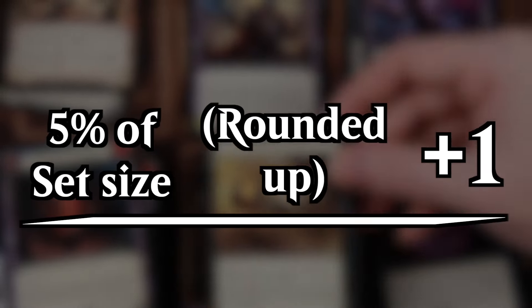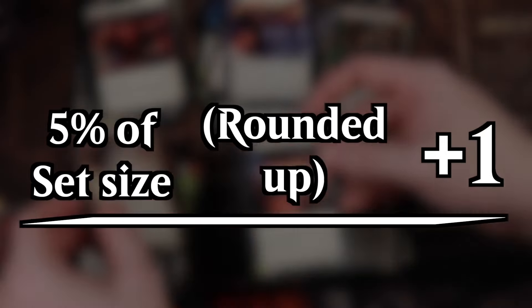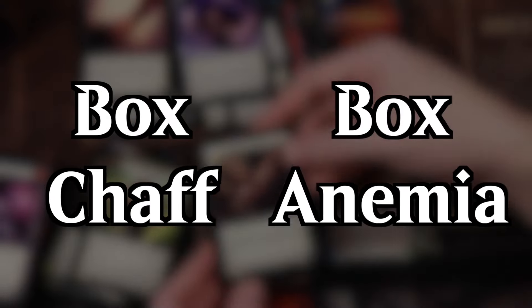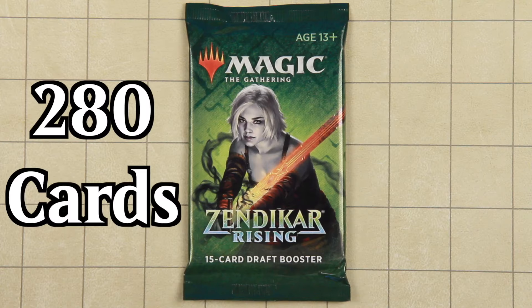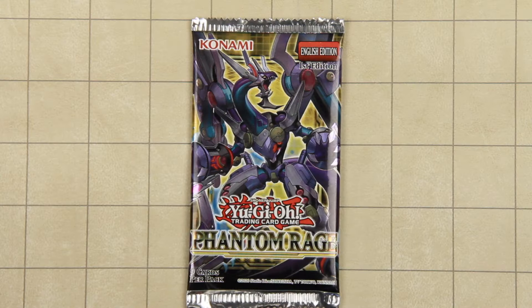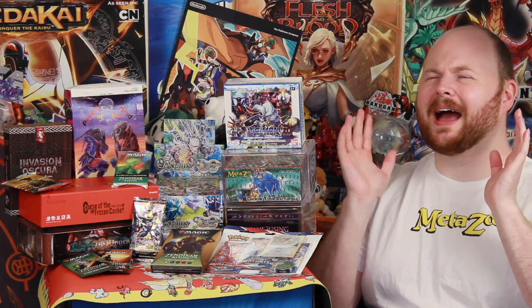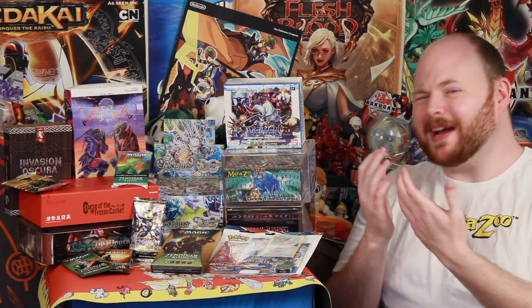This is more a trend I've noticed than a hard rule, and that doesn't mean to adjust your pack size between sets — just set it to a base level, which might be less if your premier set size is unusually large. The biggest thing this pack size does is prevent the problems of both box chaff and box anemia. For example, a typical Magic the Gathering set is 280 cards — 5% of that is 14, plus 1 is 15. An average Pokemon set is 180 cards — 5% of that is 9, plus 1 is 10. A typical Yu-Gi-Oh! set is just 100 cards, so 5% of that is 5, plus 1 is 6. There are definitely factors that can affect this golden mean, but let's take a look at these Yu-Gi-Oh! numbers and break down where there might be a problem.